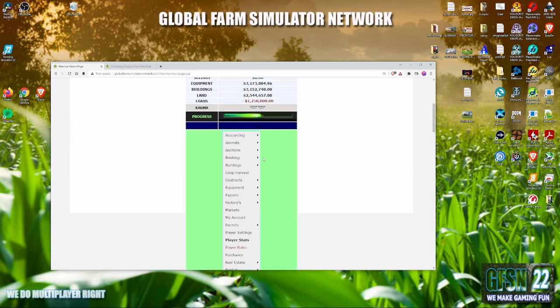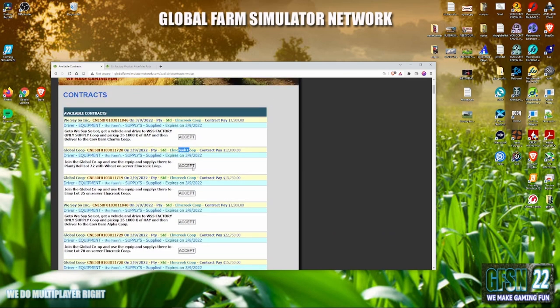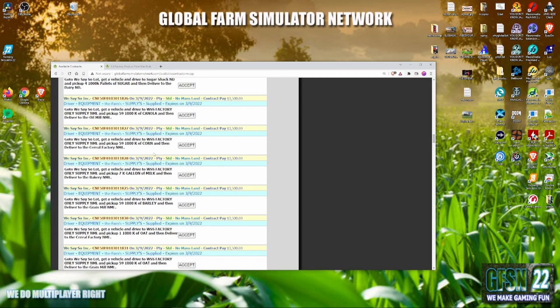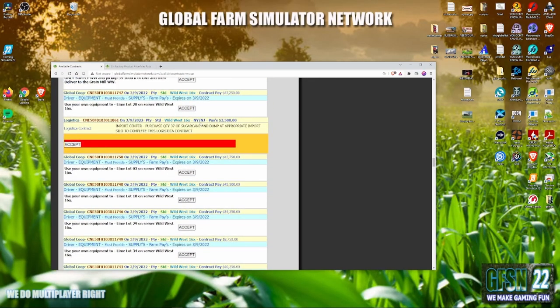Looking at available contracts, sorted by server — down through Elm Creek co-op, Hastings, factory jobs — there it is: Logistica. It says Wild West and here's the other piece of that contract. It auto-created this so that someone you don't even know will probably do it and execute it. That's how stuff moves between our servers in our ultra-realistic farming community — real exports and real imports. It disappears off one server like a Star Trek transporter and gets rematerialized on another.